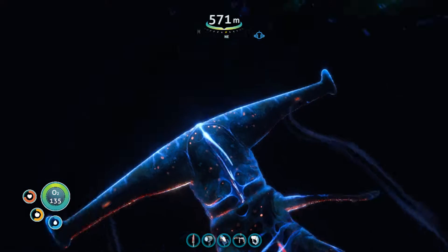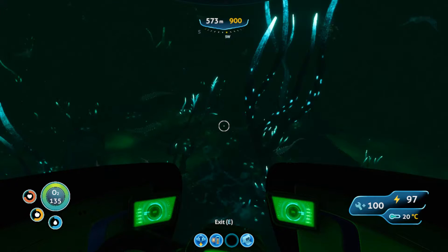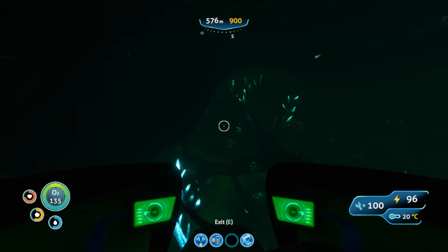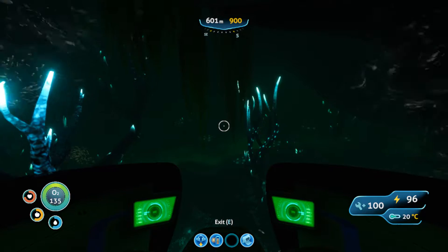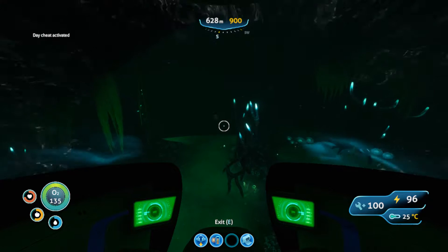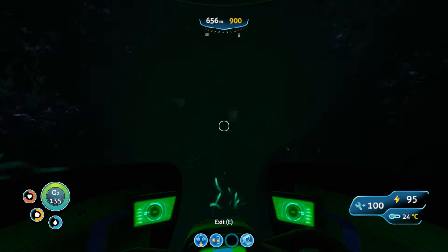While it's on the map, let's use it to get the hell out of here. So we are currently in the Lost River. Welcome to the Lost River, ladies and gentlemen. I knew it was here — that's the reason I wanted to make that Depth Module, because we're under 500 meters now and we wouldn't have been able to get here without it. It's so dark here, even without the fog. It's even worse without the fog. And I kind of know that we're going to die.